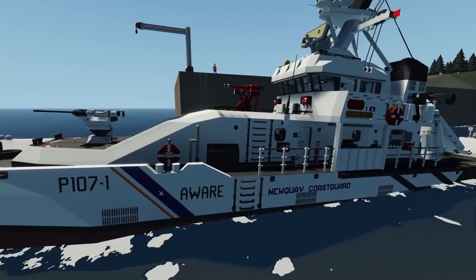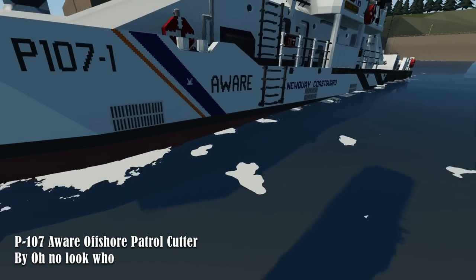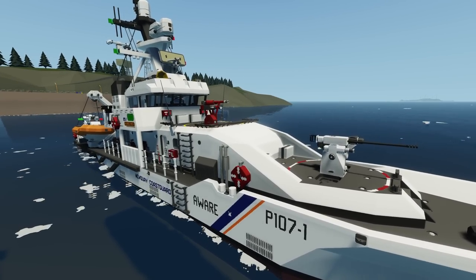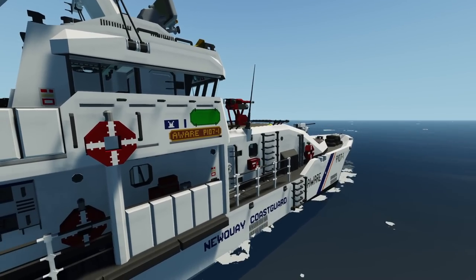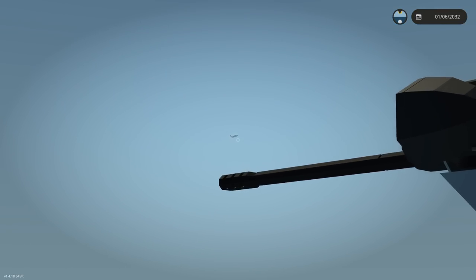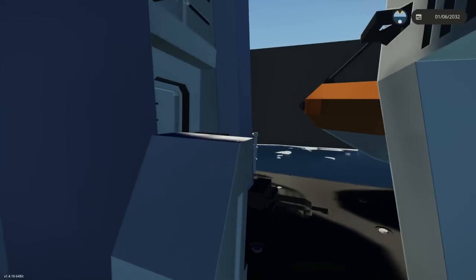Alright, we are ready to go once again here in Stormworks, and we have another sinking ship survival. We're going to be checking out the P107, which is a cutter. It's not meant for heavy military activities, even though it can definitely defend itself with its auto cannon. I think it's more of a rescue vessel, but we might go into some dangerous waters today, so we're going to head over to the bridge. There's already what looks like a radar aircraft — we're gonna get moving.